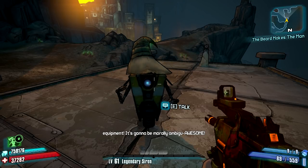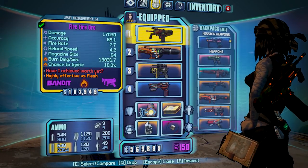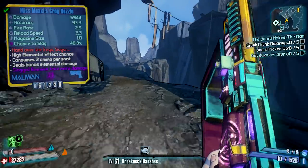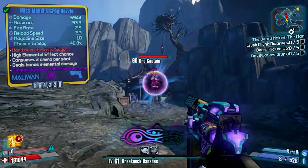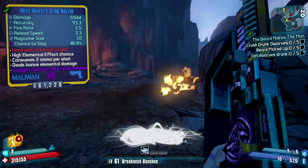So the Grog Nozzle is very similar to the Ruby pistol — they're both Miss Moxxi weapons and they both kind of work in the same way. Now the Ruby, which is not what you're seeing right now — you're seeing the Grog Nozzle right now — what the Ruby does is it heals you for 12% of all the damage that you deal while having that weapon equipped.